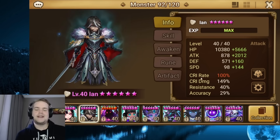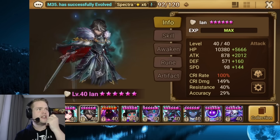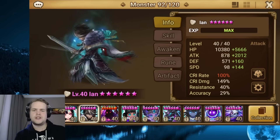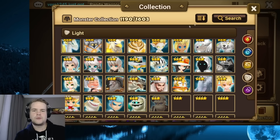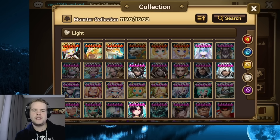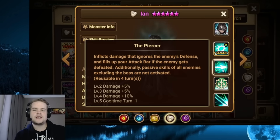Yes, this is an LD5 — this is Light Azio. It has the Air Assassinate skill which inflicts damage that ignores defense and also ups the attack bar if you defeat the enemy. Additionally, passive skills of all enemies are excluded.